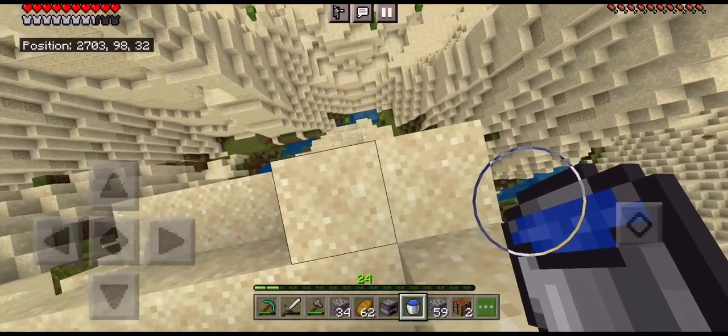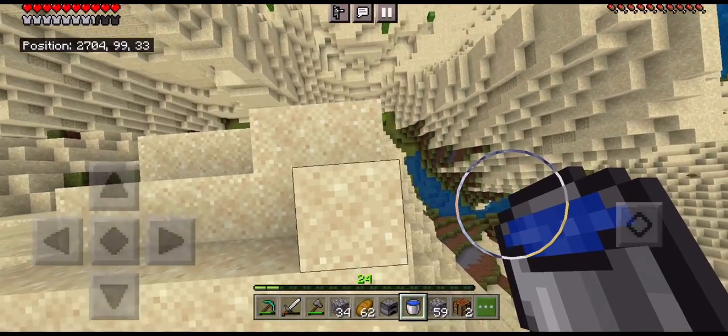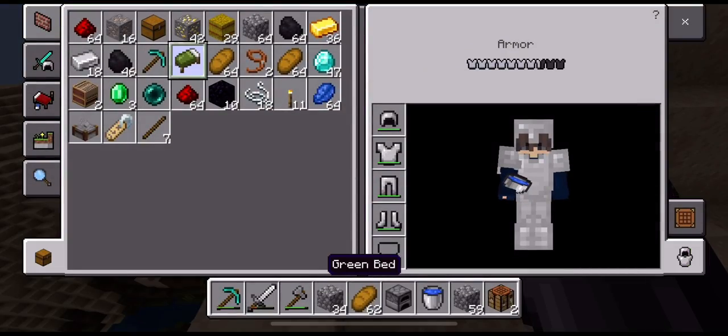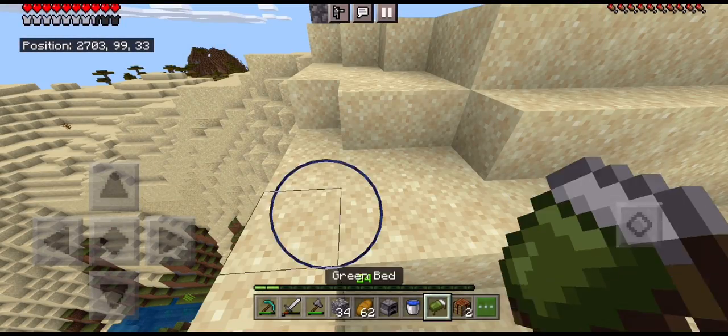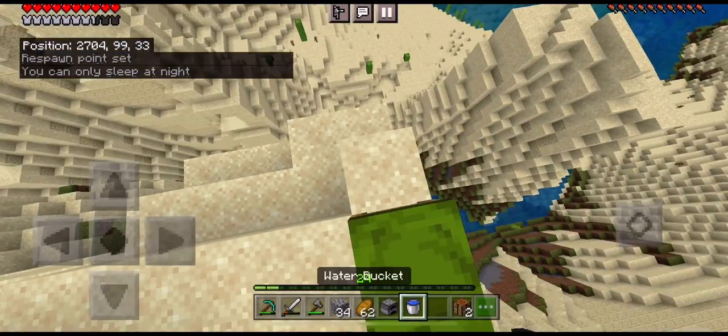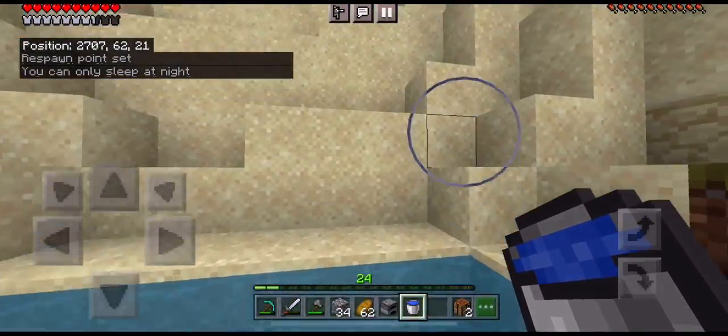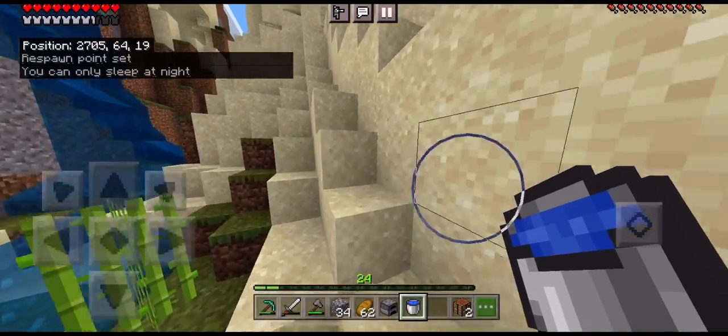Here's the real question - can I jump from here? Just in case I'm gonna set a bed right here so I don't lose everything. Ready - yeet! Let's go, I'm insane bro!